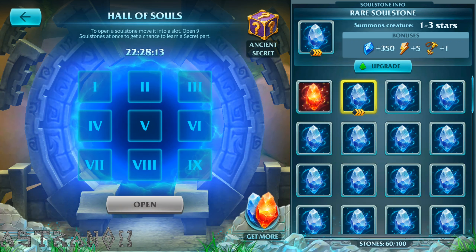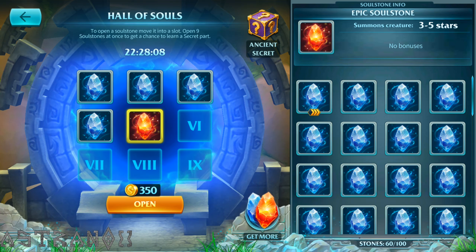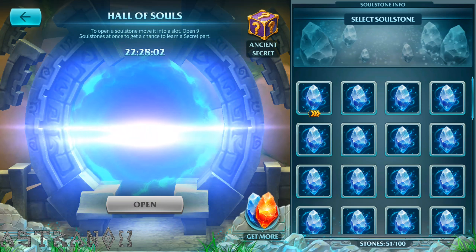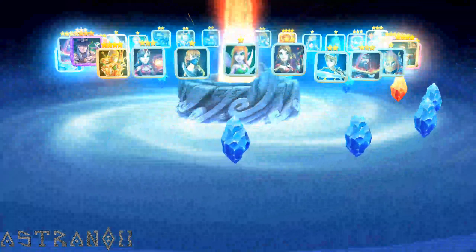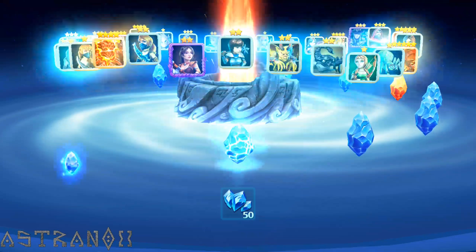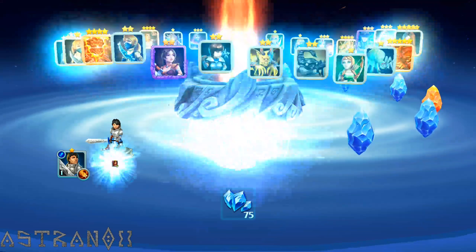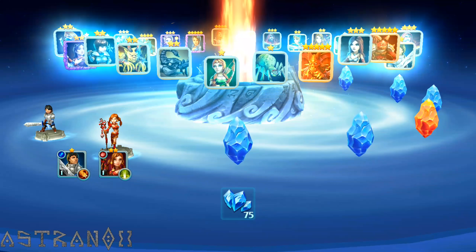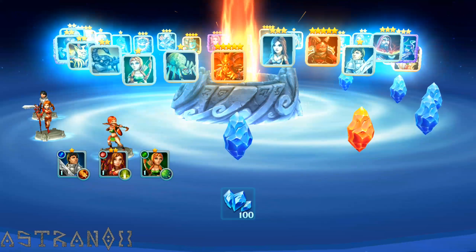All right, we already ran out of materials. Let's do what I've been doing before — the secrets change all the time so we can use the same pattern. It's a memory thing. Last time I didn't fill the whole thing, but it says you unlock a secret if you have nine soul stones in there, so I'll just have nine.